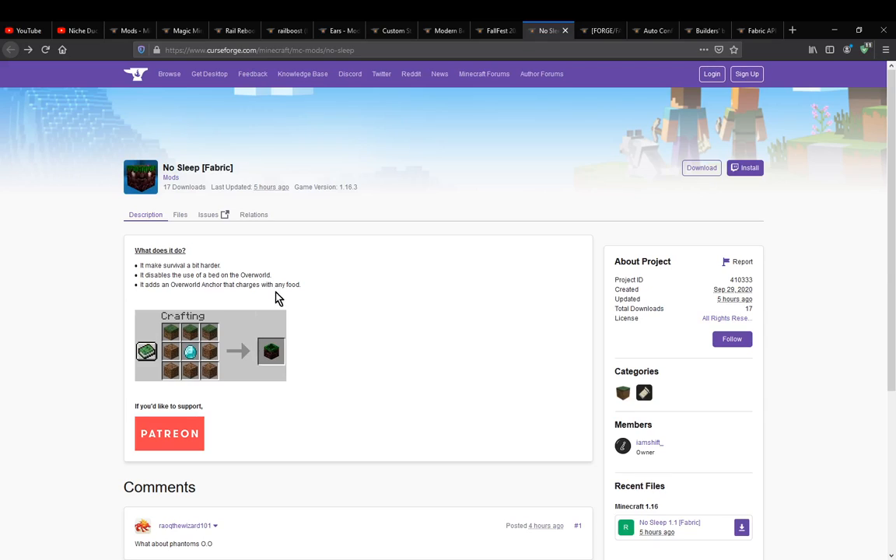A mod that simply adds in an overworld anchor, similar to the respawn anchor for the nether. Pretty much makes survival a bit harder, as you obviously need not only diamonds but you actually do need grass blocks. You need to find a way to silk touch them or get them by other means. Beds are disabled, so you can't use beds to simply set your spawn point — they basically just become a decorative block.